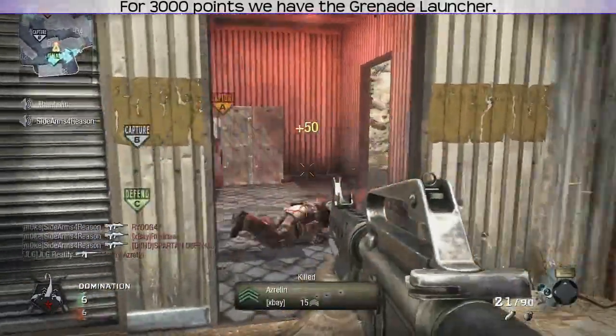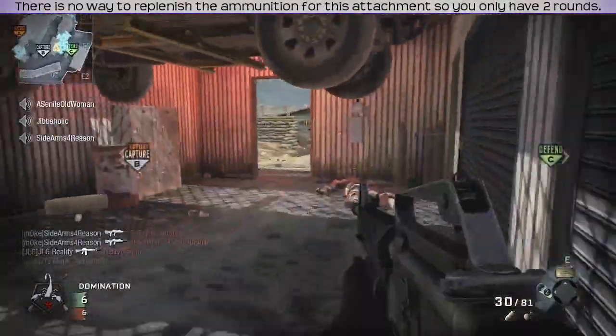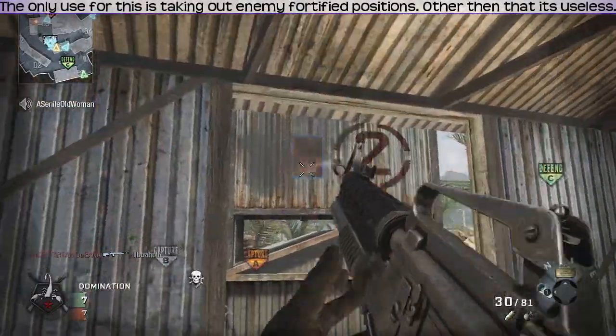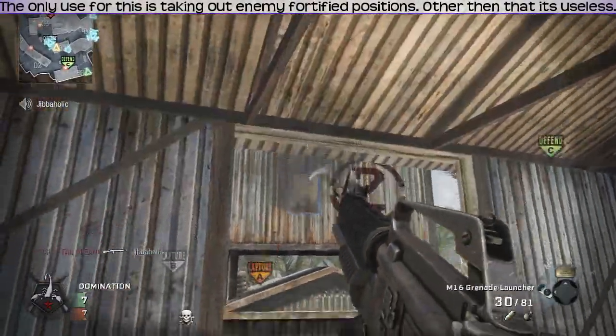For 3000 points, we have the Grenade Launcher. There is no way to replenish the ammunition for this attachment, so you only have two rounds. The only use for this is taking out enemy fortified positions. Other than that, it's useless.